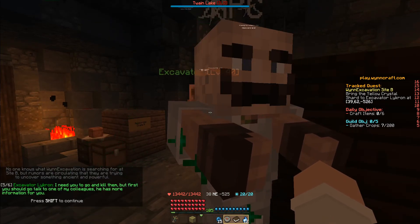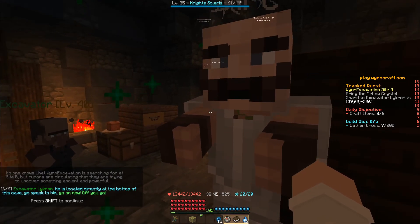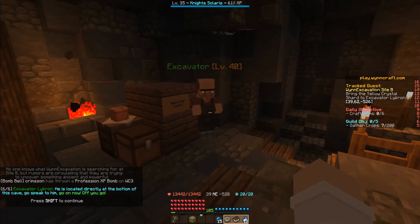The problem is, there are strange creatures at the bottom of the cave disturbing them. I need you to go and kill them. But first, you should go talk to one of my colleagues — he has more information for you. He's located directly at the bottom of this cave. Go speak with him.